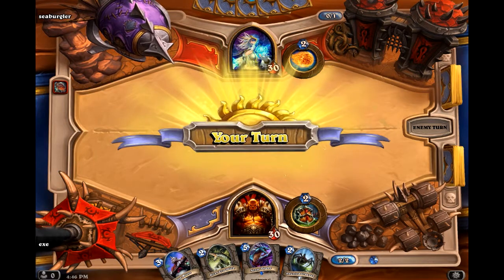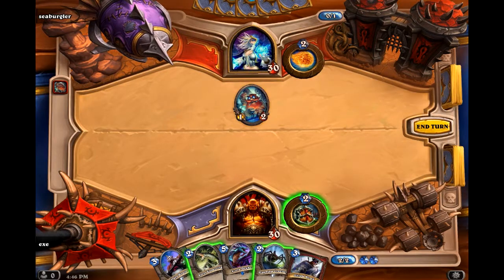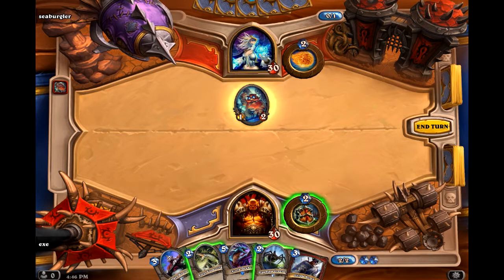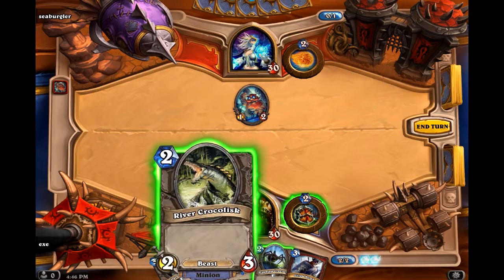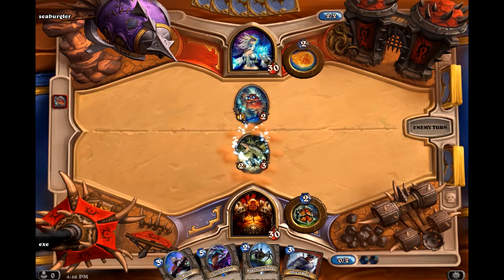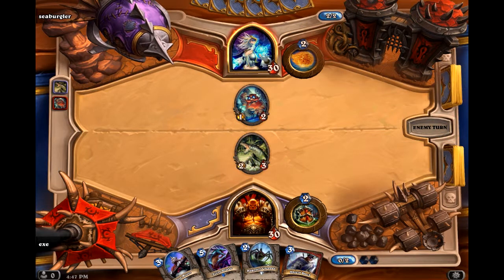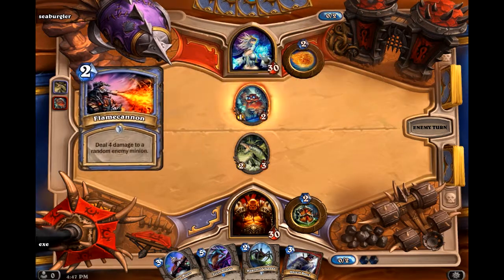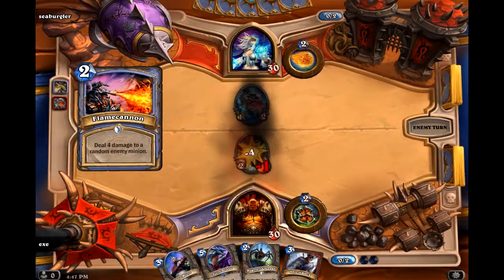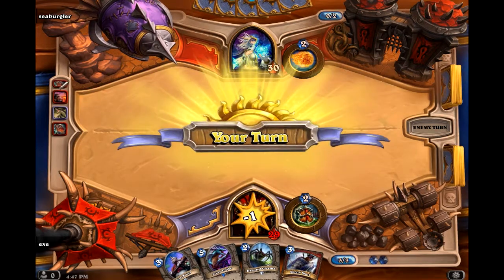He's almost certainly going to have a mech, and regardless of that, I still feel that the Crocolisk is probably a better 2-drop — even if it turns out he doesn't have a mech, it's going to be a better drop than the Haunted Creeper, I think. This is a Flame Cannon on it; I don't really mind that trade.